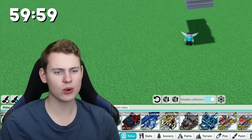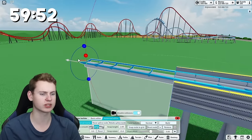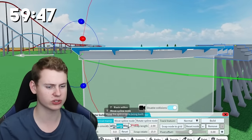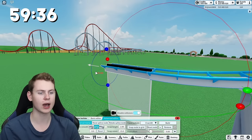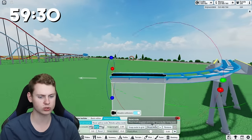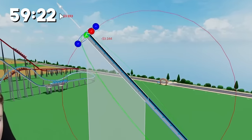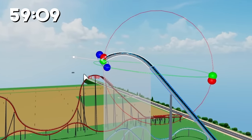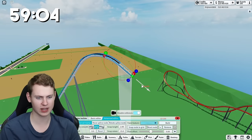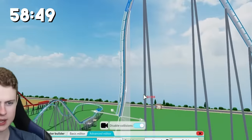Now for the one-hour coaster. I'm placing the station a little bit more in the middle of my plot, which sounds weird but I'm starting with a small turn at the start that of course needs to go down for realism. I want to go even higher than the red coaster we previously made - there'll be a small straight piece for realism and then we go up. I want to probably make the drop vertical - 90 degrees going down - which looks pretty much vertical.